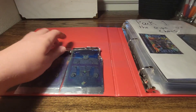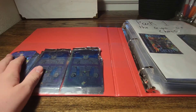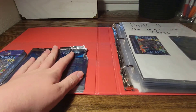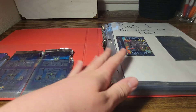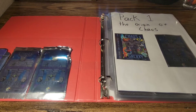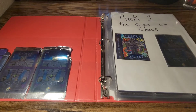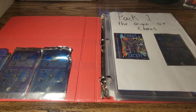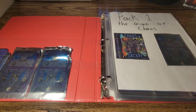I just got some packs I've opened and I think just one extra set one battle box. I'm going to change the angle so it's easier to look at the cards. So I'm going to start off with pack one, the Origins of Chaos.